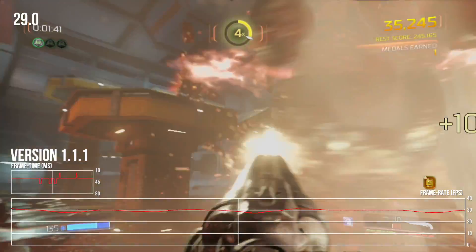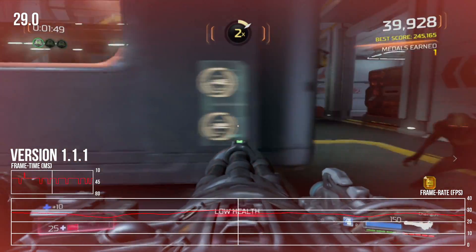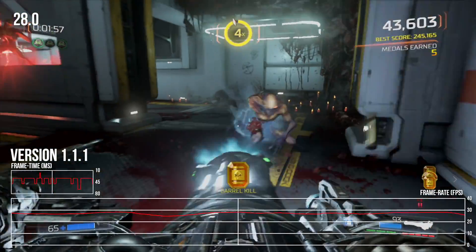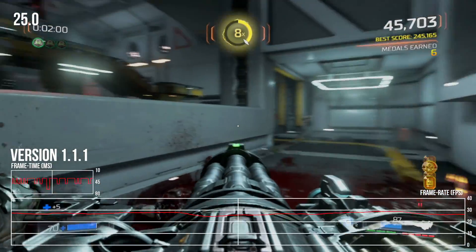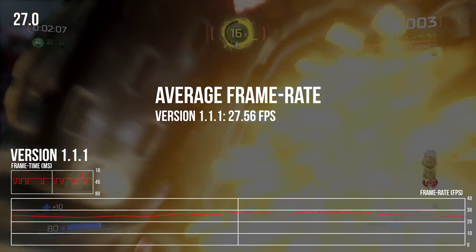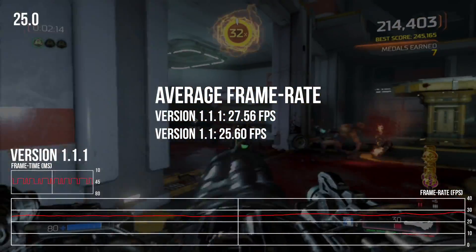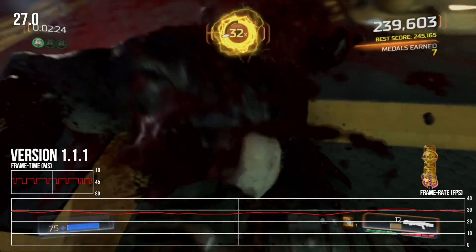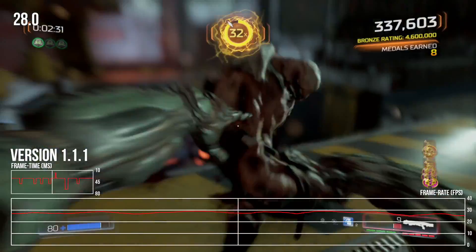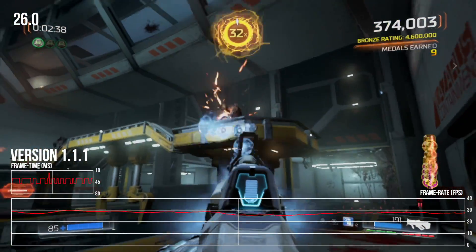Playing this same scene using the same settings with the patch installed reveals something interesting. There are still drops and those drops can be significant, but overall fluidity is improved. I never managed to drop performance below the 20fps line, and in fact the game mostly stays above 25fps. It's not a night and day leap, but it's a noticeable improvement and the game definitely plays better. The average framerate for this scene with the patch is 27.56fps, while the original version was just 25.6fps. Two extra frames may not sound like much, but eliminating those huge drops really helps a lot. You might also notice some 16ms spikes along the frametime graph — when the system is taxed, frame ordering goes out of whack, just like the original release, leading to additional stutter beyond the genuine performance drops. It's the same frame pacing issue and it's still just as distracting.